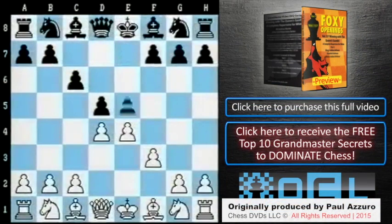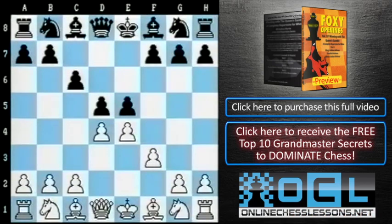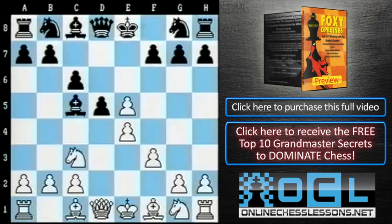The immediate e5 by Black is the kind of gambit treatment that no Caro-Kann player would really ever dream of. But occasionally you might have to meet this, so I'm going to show you what Joe Gallagher does — something he's won a lot of games with. He plays dxe5, and after Bc5, which is really Black's only logical move, he plays his knight out to c3, attacking the pawn on d5.